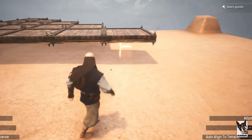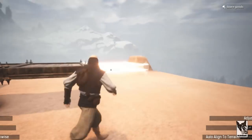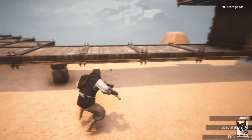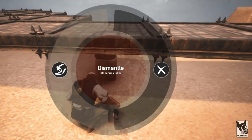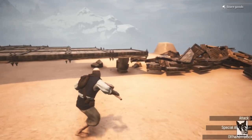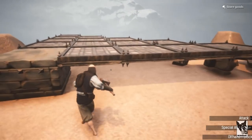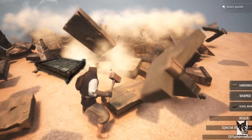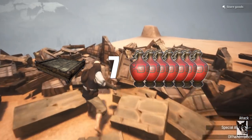To extend the range of your ceiling placement, you can place a support under it like a pillar. If you destroy the supporting piece, the whole structure will collapse. Now that we've covered the basics, let's look at designs. I will only consider two- to three-story structures for these numbers. A single ceiling can only withstand seven explosives, but we can do way better.